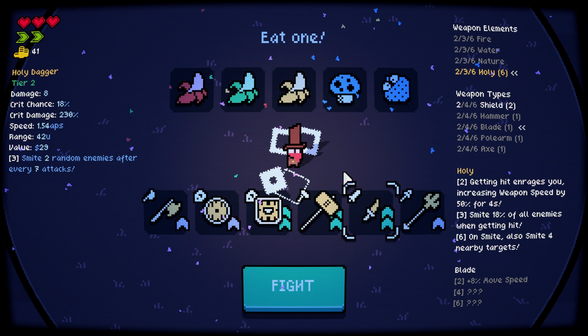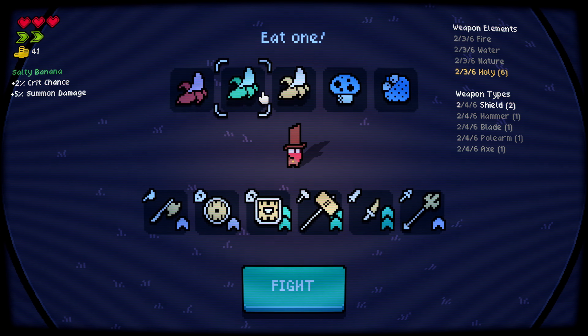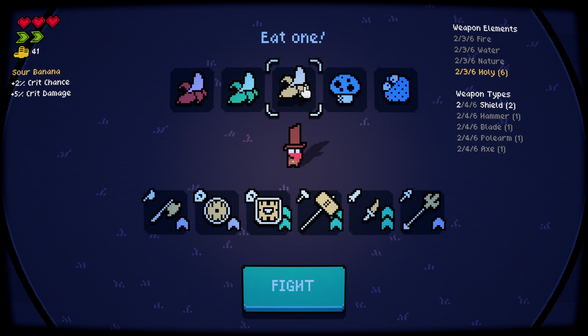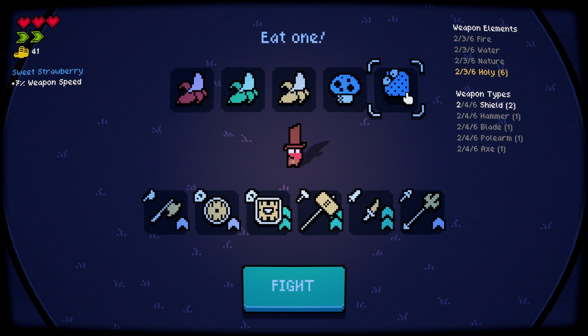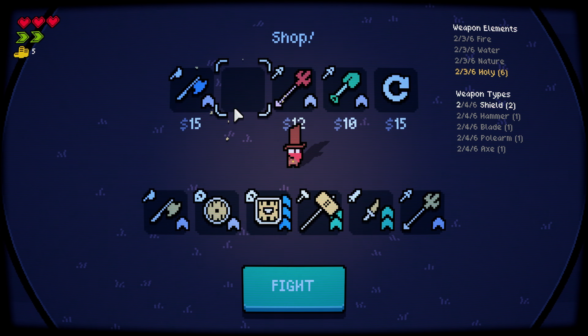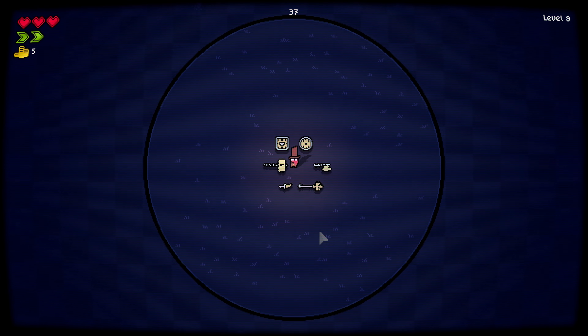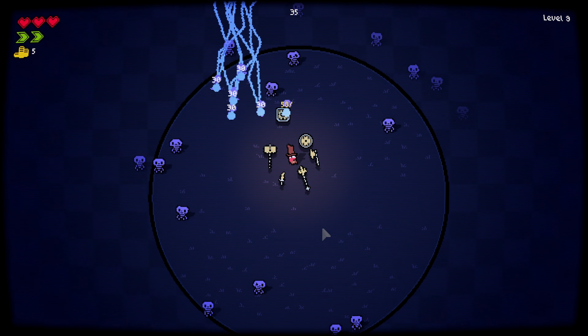Oh my god, the holy build is really good! Anything with weapon speed is good for me — only 2%? Oh, there's a 7% weapon speed right here. Upgrade that. What does this do — smite 2 random enemies? We can't reroll anymore because we're broke.